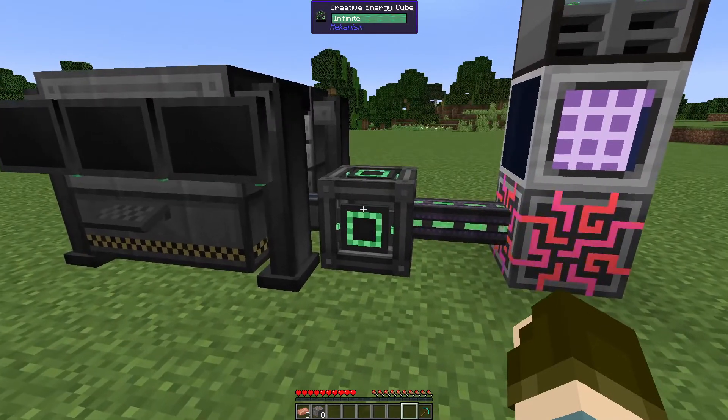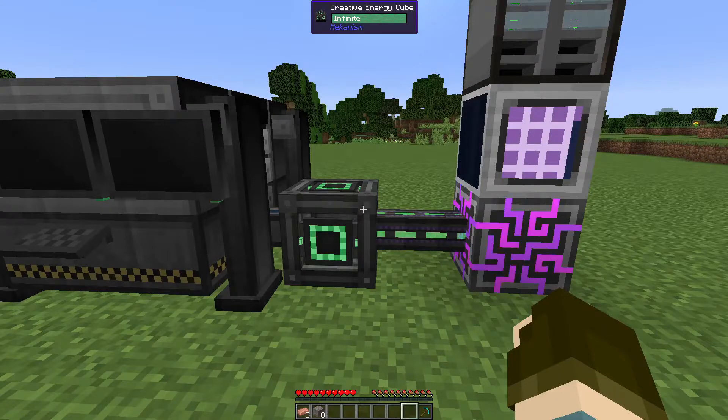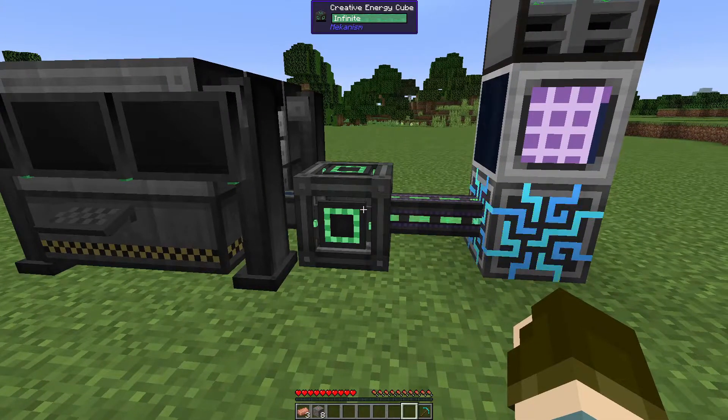Finally, the item which all other items are unified into — in this mod pack it was the copper from Mekanism — is either from the mod with the highest priority, which again in this case was Mekanism, or selected randomly. Mod priorities can be changed in the script configuration.